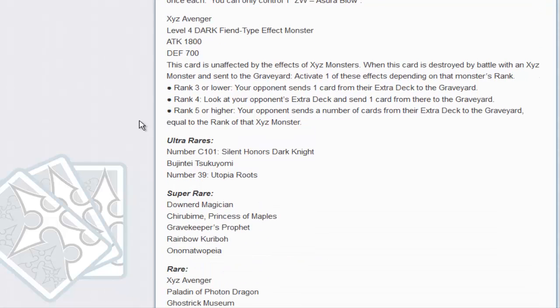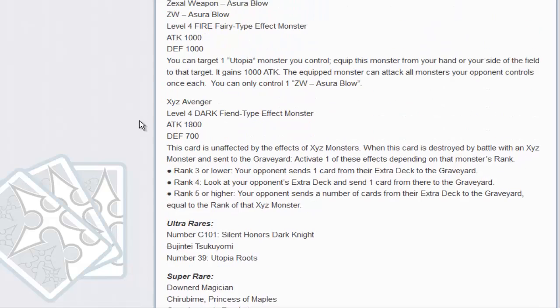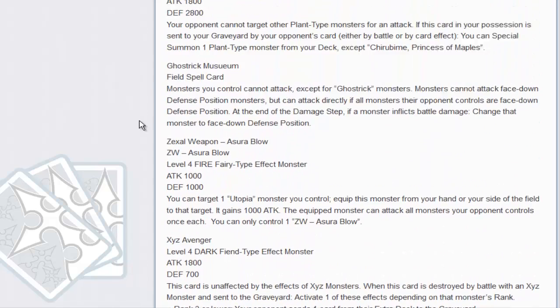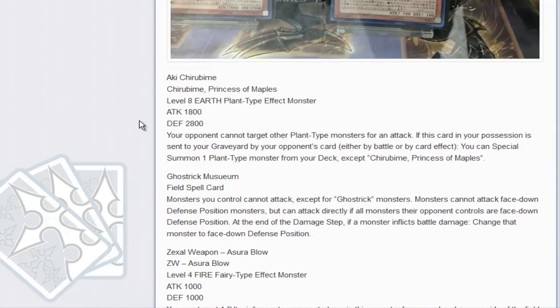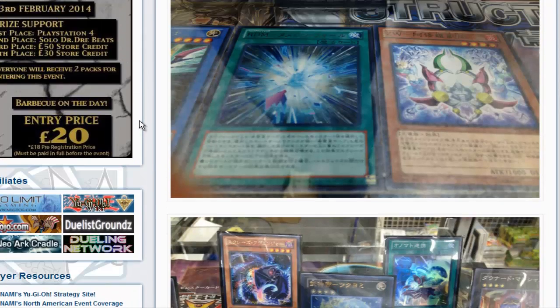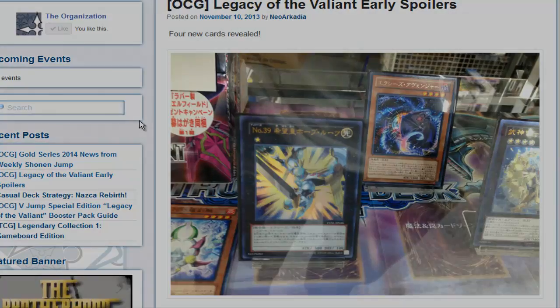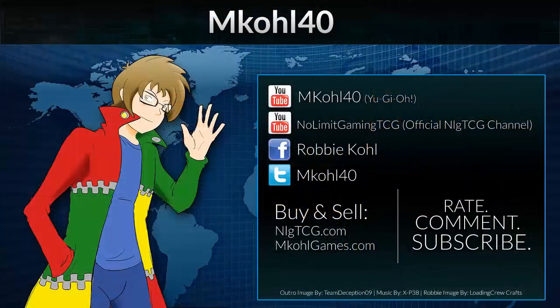Other than that, it's just particular information about the OCG rarities for the first half of the news. Guys, tell me what you think about these first four cards. Like I said, there's some other new releases that I'm going to get to shortly for you guys. Tell me what you guys think about XYZ Avenger and the rest in the comment section down below. And I'm out now guys.